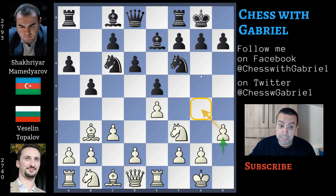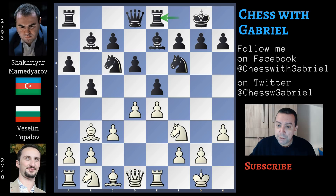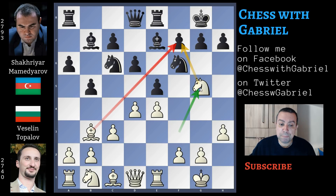h3, because now that black has castled it's easy and safe for white to play h3. And bishop to b7, d4, rook to e8, and knight to g5. Now both the bishop and the knight are targeting f7. With this line, white and black can find an easy draw.